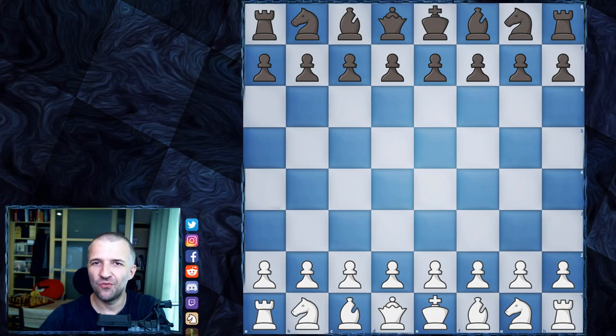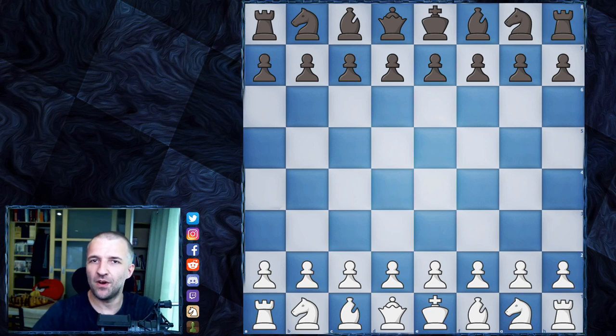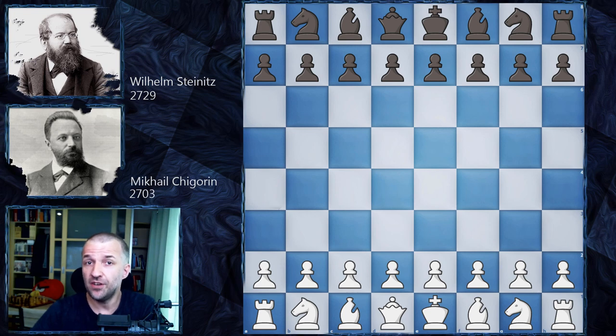Hello, Mordimers here and welcome to the game recommended by one of my subscribers. So here we go. This is the first game of the world championship rematch between Steinitz and Chigorin, played in Havana in 1892. The first match was lost by Chigorin, and in this second match for the world championship title he started very bravely. This is a very, very beautiful game.